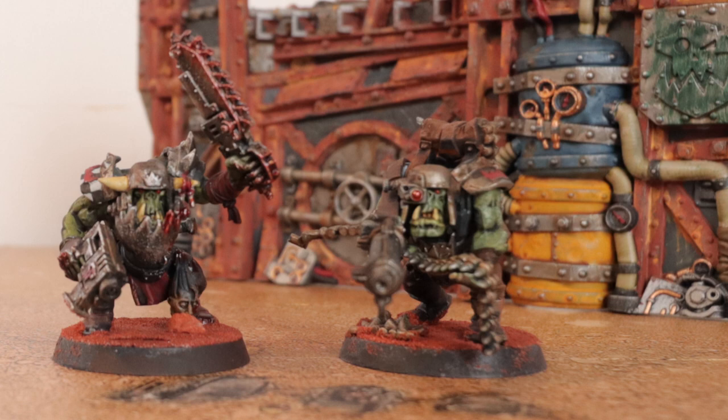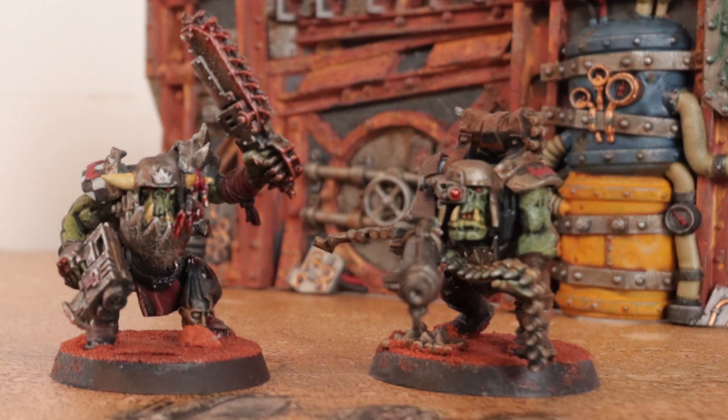First of all you have your Nob — he's the leader of the group, and you need one for the game. If there's a Nob, he probably has a couple of buddies that are the bruisers: the guys that keep the rest of the boys in check, who rely on to keep himself in power but who might also challenge him if they survive long enough. So I got two guys that are much more heavily armored than the rest — they get helmets, two shoulder pads, and of course the guy with the special weapon is one of the bruisers as well.